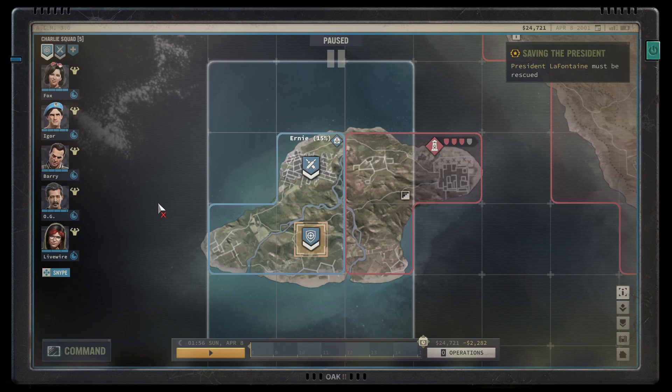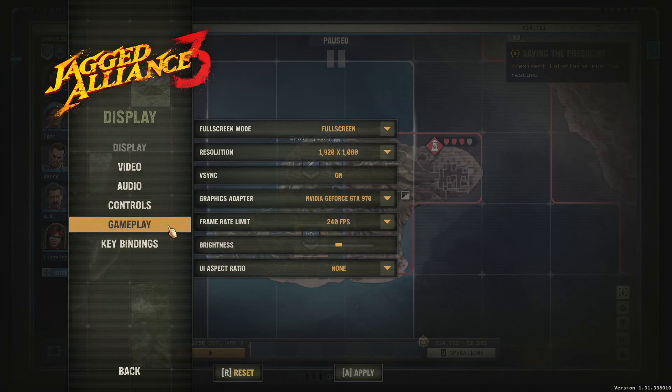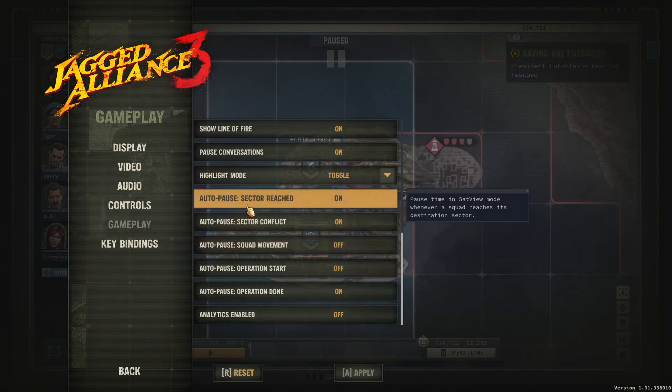So the way to help change that and to essentially eliminate that problem, you go and change the settings. Hit escape, go to Options, go to Gameplay, and scroll all the way down to the Auto Pause section.